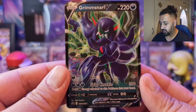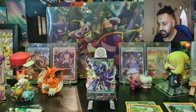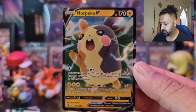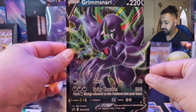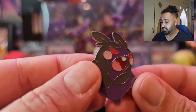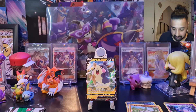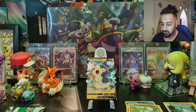We've got Grimmsnarl V as a promo — promo number 57 — making its appearance here as an alternate art since we already had Grimmsnarl in Darkness Ablaze. We've also got Morpeko promo number 56, not sure if it has different moves or is just an alternate art. There's a jumbo version of Grimmsnarl as well. We also have the code card, which I use myself, and a very nice Morpeko Hangry Mode pin badge — I'll give that to Nahar for their pin badge collection. Five packs ready to go.